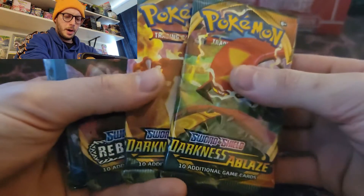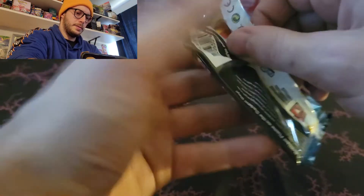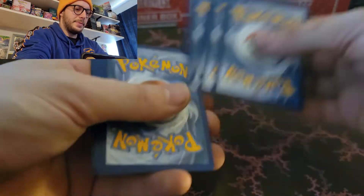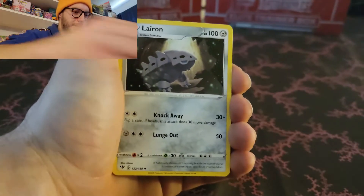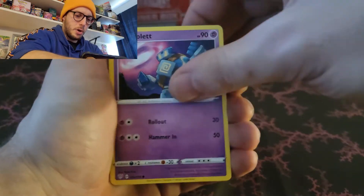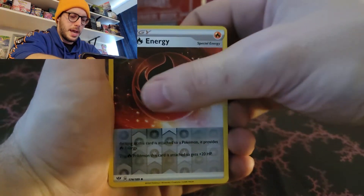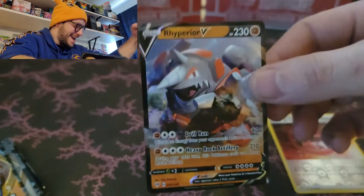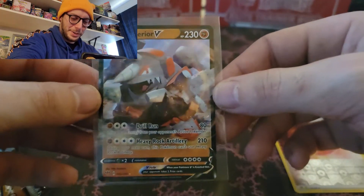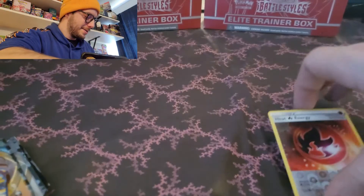Darkness of Blaze - same exact setup. Charizard VMAX comes in Darkness of Blaze, so if it happens, it happens. Steel Energy, Larian, OPC, Eridos, Larvesta, Hippotas, Gollet, Skiddy, Dino, Reverse hollow, Heat Energy, and - whoa! Rhyperior V! Yes! Darkness of Blaze coming in hot! 210 damage, 230 HP - that is a nasty card right there.